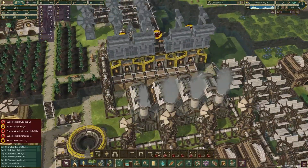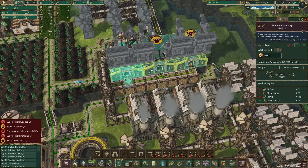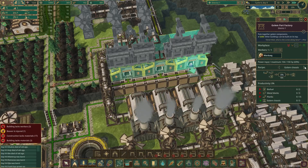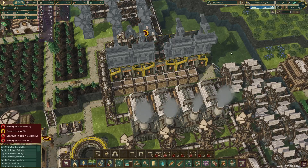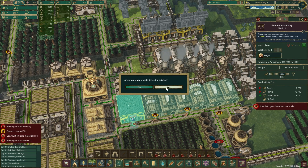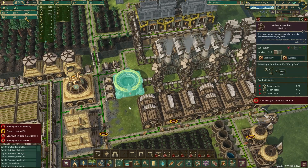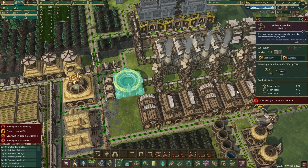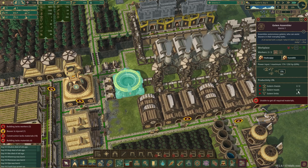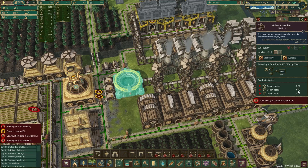We have fun things happening because now we have three of these going. We can tell this guy to build up the chassis, this one to build up the limbs, and this one can build the head. There it is — golem heads! And the golem assembler is here; they're ready to go. Almost — they just need two heads and then we can start making little tiny robotic wooden beaver things.